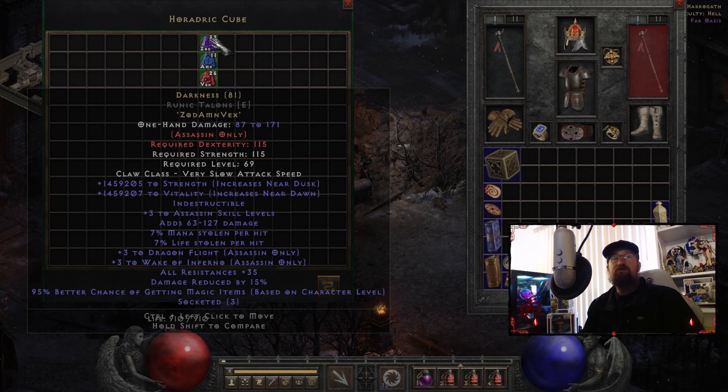This adds 63 to 127 damage, so we would be hitting for 87 to 171, which is pretty strong. I haven't seen too many that are really stronger than that. Obviously you can have stronger claws, but this one is pretty up there. It gets you 7% mana stolen per hit, which you gotta love, especially if you're using your abilities a lot. But if you're a Mosaic Assassin, you don't even really need that — you just build up your charges and everything's dead.